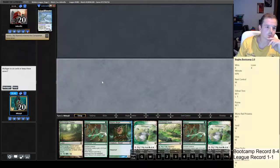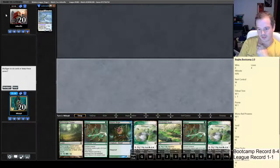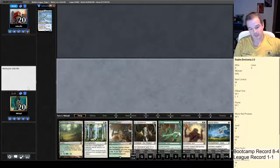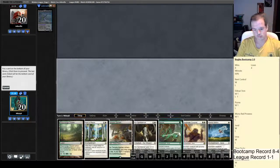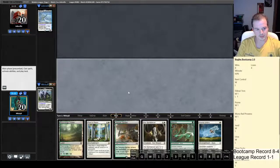What's the condition? 20 or more life. This deck might be a bit inconsistent because it's an 80-card deck. We just can't even attack into a blocker with a double Rancor hand. This starting hand seems better — we'll keep it. We'll get rid of Daybreak Coronet. It's still pretty bad against Deputy of Detention but at least it's better against Knight of Autumn.